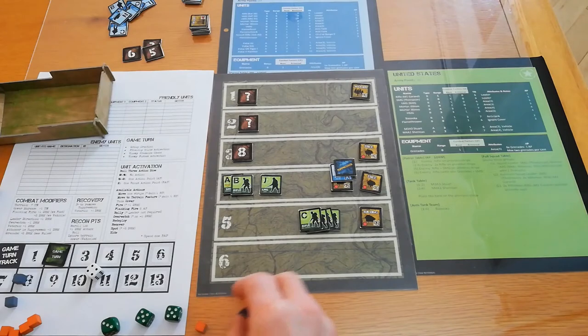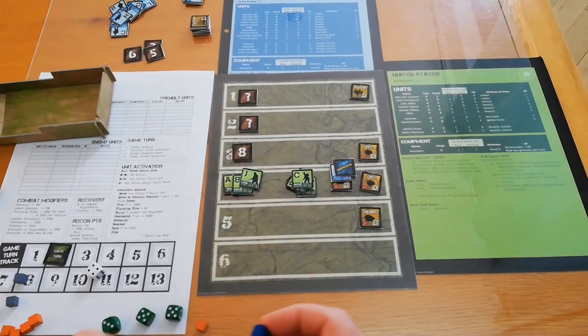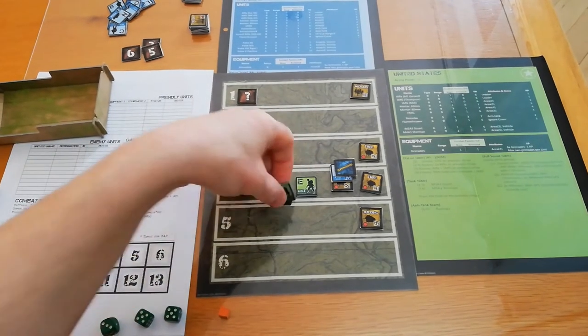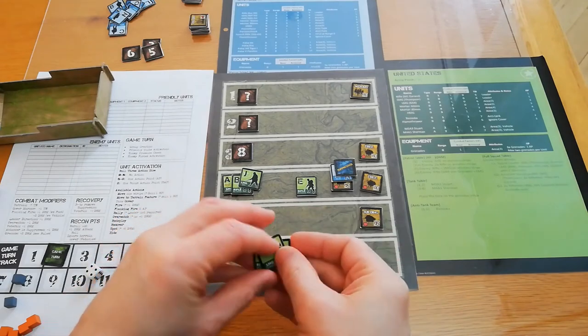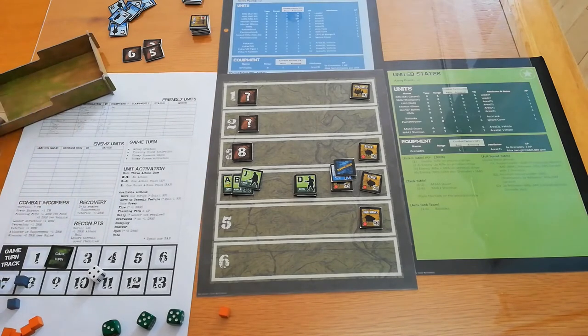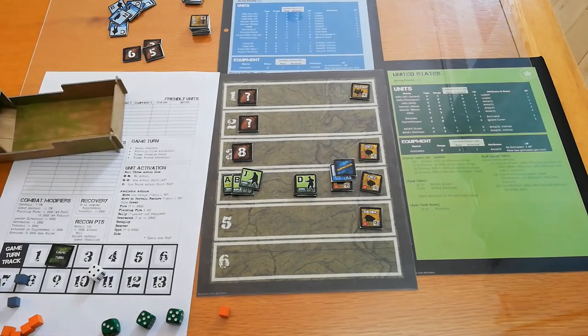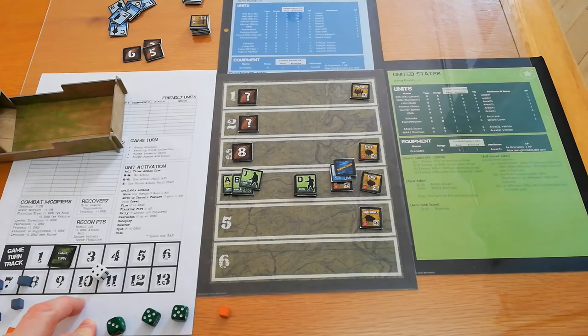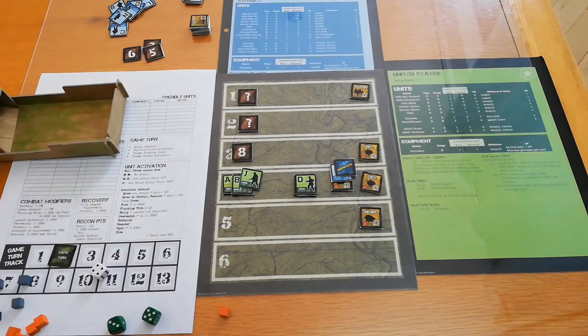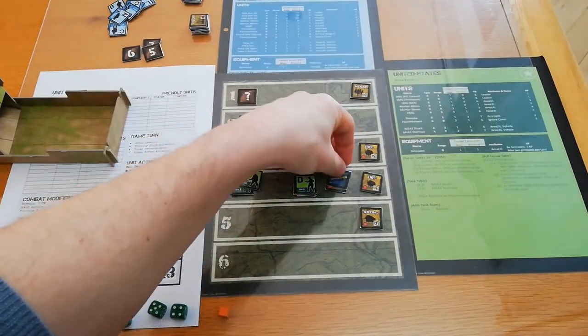We moved and fired with one group. We have an action plus a bonus action remaining. I spend the second action point to move the second squad up, then repeat the attack using Dan's grenade with the submachine gunner — base combat factor five. We need to roll higher than eight and roll four. The machine gunner is dead. That is good.